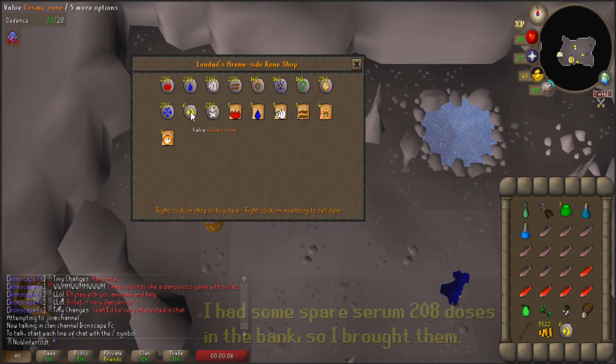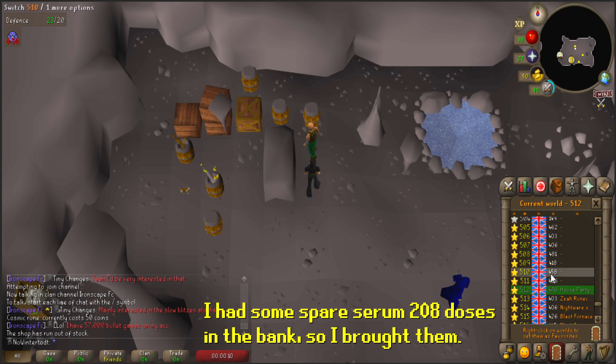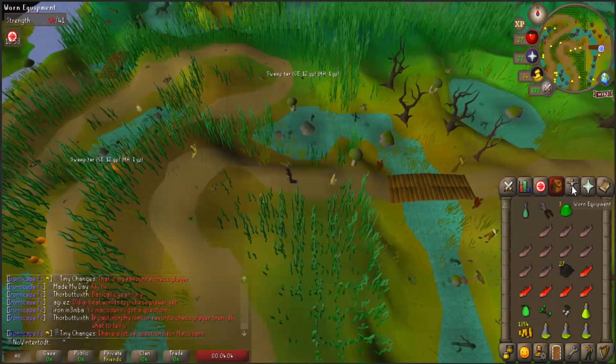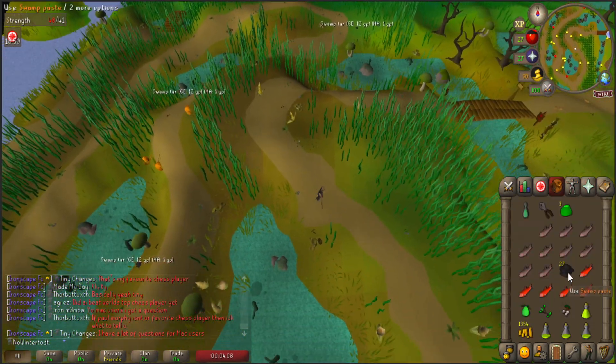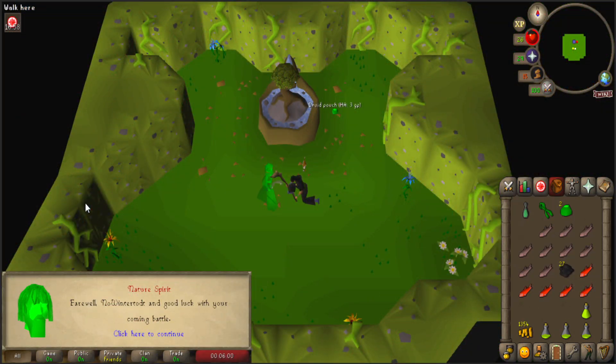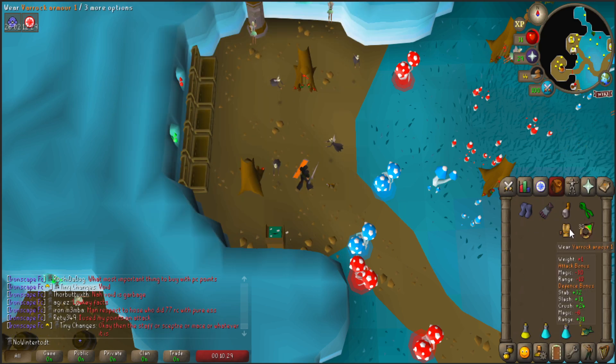Then I'm going to run all the way northwest to the Mage Arena, and since I've got the money, I'm going to buy about 20 or so more Cosmic Runes, World Hopping in between. Then I'm going to pull out everything we need to continue the Fairytale quest, and take the minigame teleport to Shades of Morton, before running through the swamp back to the Nature Spirit to get the Magic Secateurs.